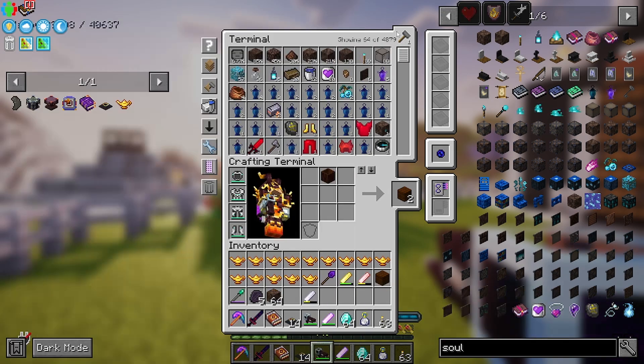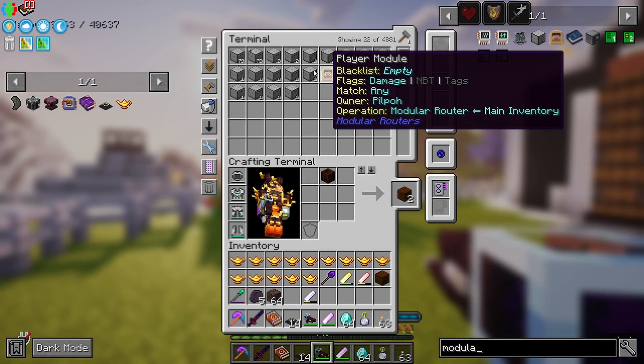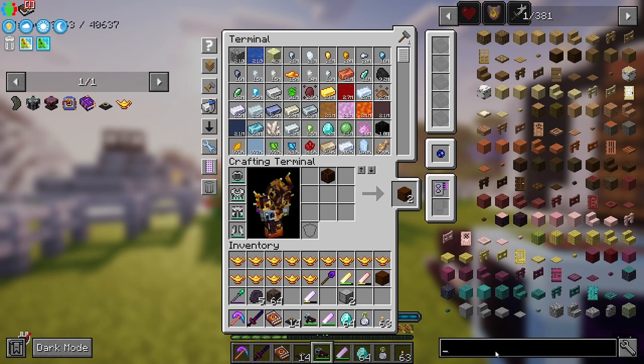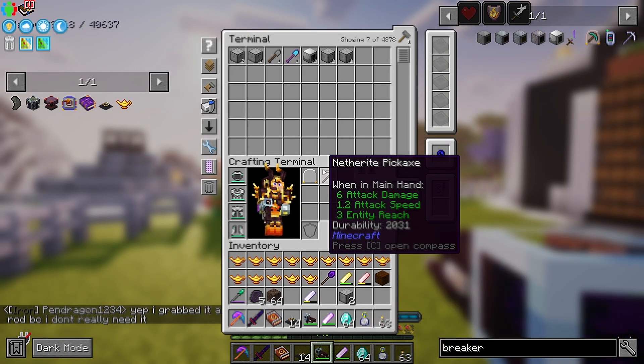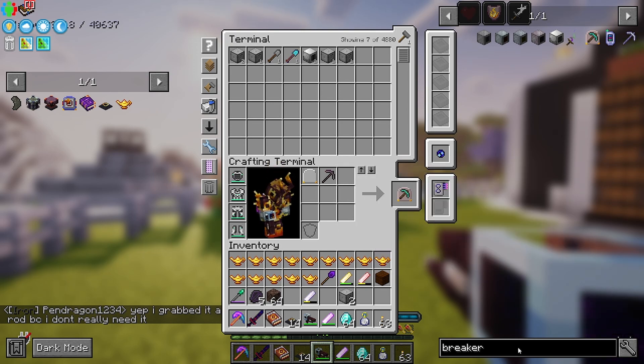I'll probably do this manually — as in I will right-click for a bit. So I need some modular routers, I'm just going to use two of these, one and two, and then a breaker module. I've not got a breaker module going right now.